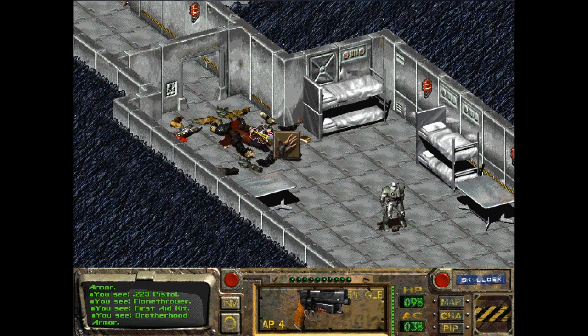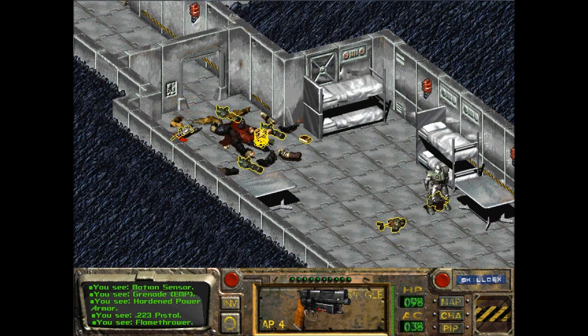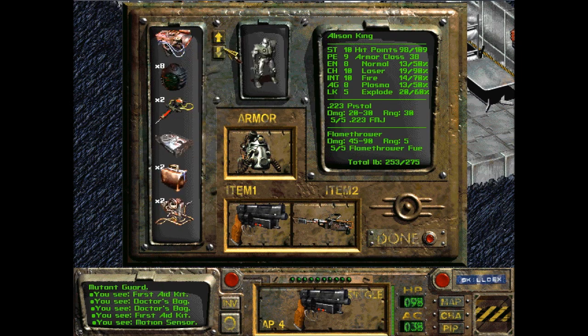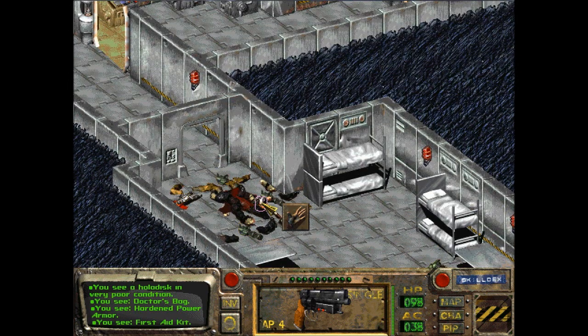That's a first aid kit. That's Brotherhood armor, I'll move that too. I just gotta remember to pick up that other stuff before I leave because there's a lot of stuff here. Here's a Molotov cocktail, first aid kit, doctor's bag. I'm gonna move that stuff too — if there's some explosives, there might be some more stimpaks from poor dead Ian.